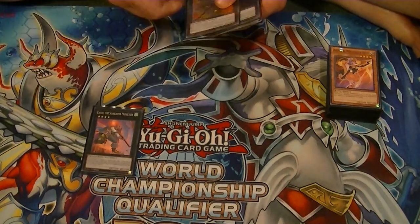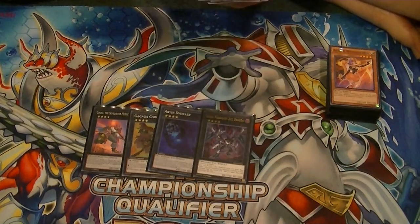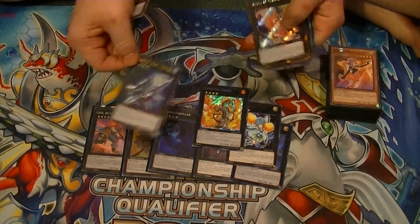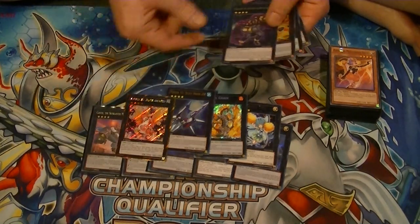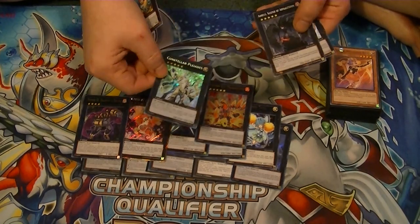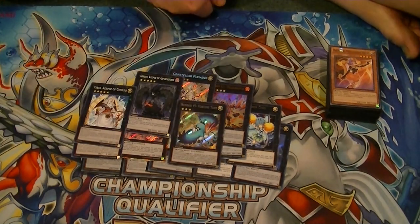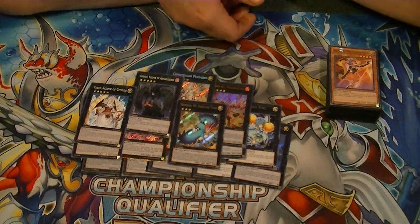For the Rank 4s, we play Castel, Cowboy, Dweller, Dark Rebellion Dragon, Exciton, and Fairy Cheer Girl for draw power. The Volcasaurus chain to either set up the graveyard or put something on top of the deck. Number 101, Number 82 — so mean in this deck — Number 80, and Number 61. For Rank 5s, we have Number 61, Pleiades, Adreus, and Tiras. And one Rank 3, the Annoying Fortune Tune, which is even worse than Zenmaines in my opinion.